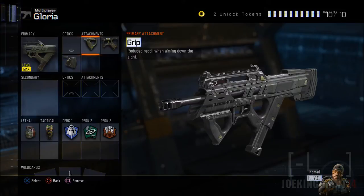The first attachment is the Grip. This is going to settle the weapon down, lower the recoil, and allow you to pinpoint every single shot accurately. It's perfect for short-range situations because the hipfire is also improved by the Grip, so add it for more accuracy with the Vesper.